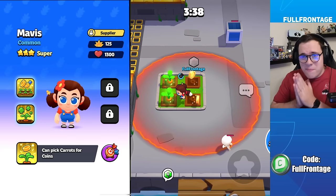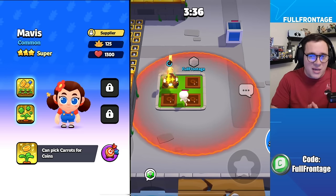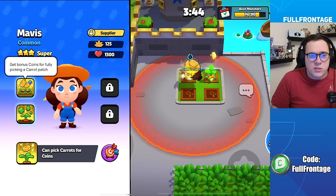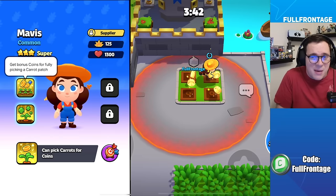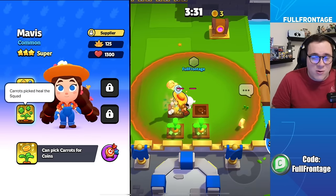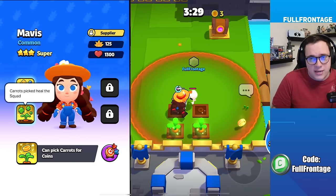For the Royal World characters: Mavis in her baby form will be able to pick carrots for coins. In the classic form, Mavis will be able to get bonus coins for fully picking a patch of carrots. And in her super form, the carrots picked will also heal the squad.